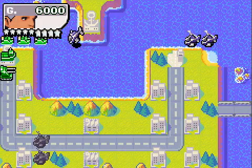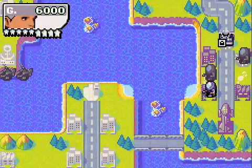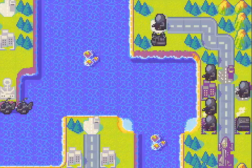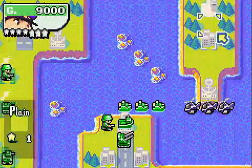Really, the only big threat are these copters at the beginning, and once they're gone, it's just a case of securing that middle island and then pushing on to the enemy's base. That northern island is good to have as well.